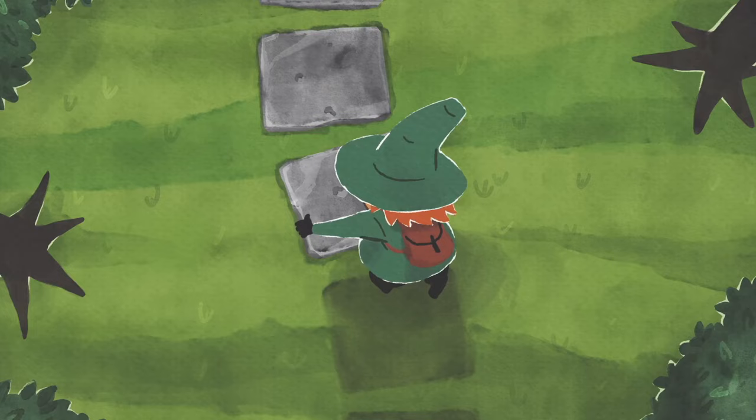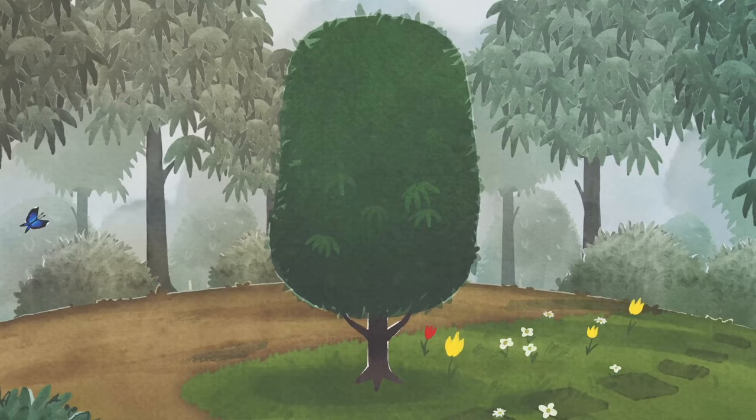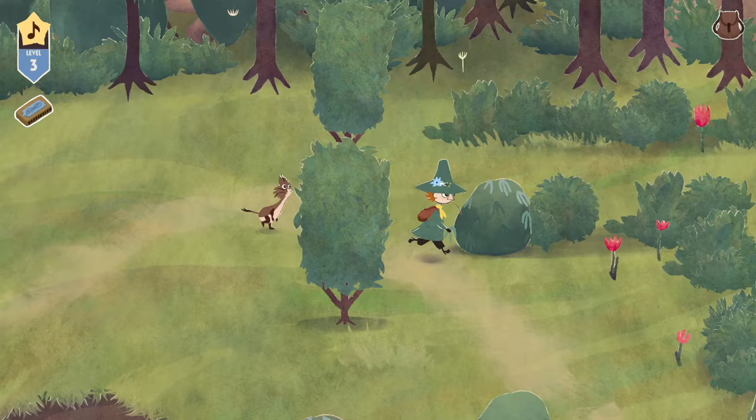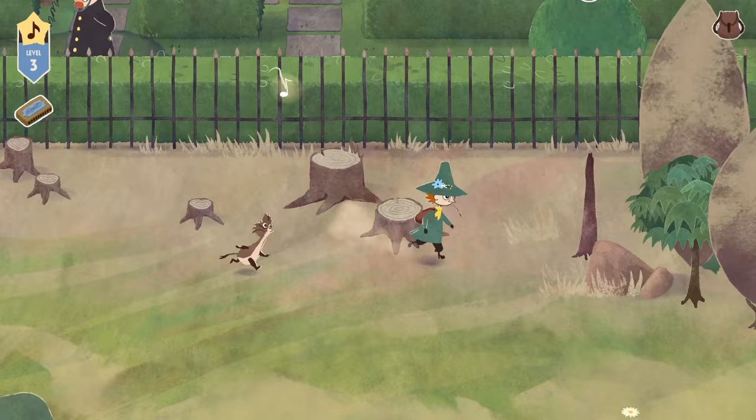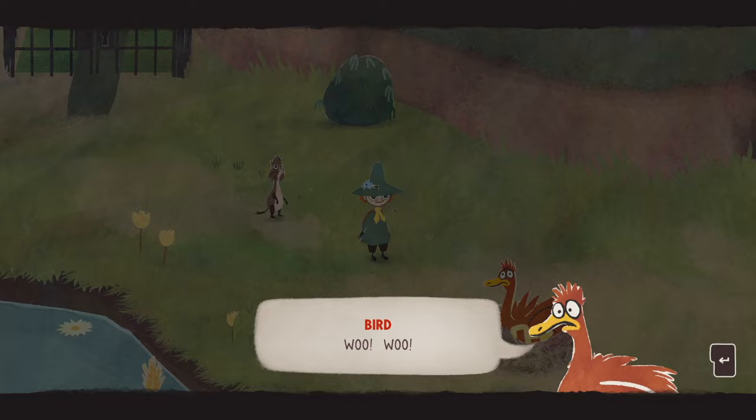I'm really destroying property here. Oh, but look — nature is returning! Okay, this is adorable. Snufkin is kind of a baddie for that. Another hideous park blocking my way. I like how the officer is right there just letting us take all these signs out. So we need this key that's under the bird. The bird's name is just Bird. Cool.